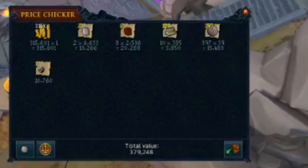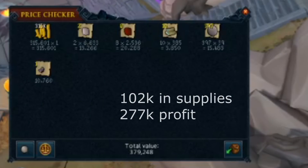Over the six minutes we got 95 kills leading to 379k in loot, but we have expenses. We used one dose of Agro Potion and one dose of a superset leading to a cost of 102k, which means a profit of 277k in those six minutes.